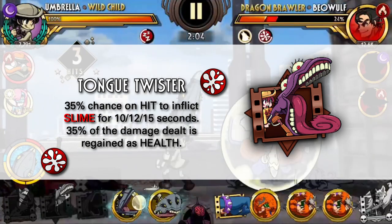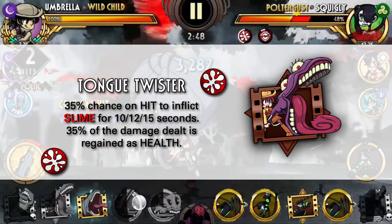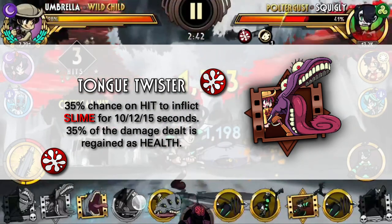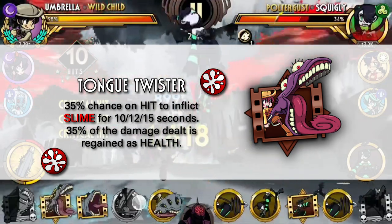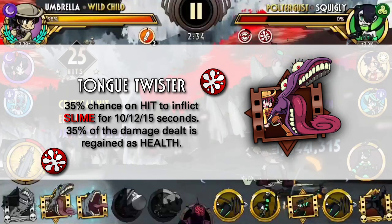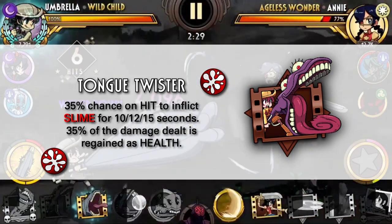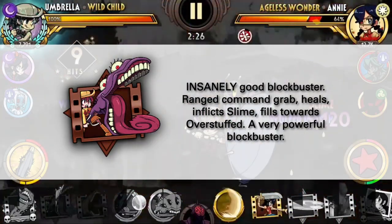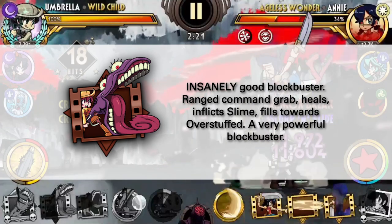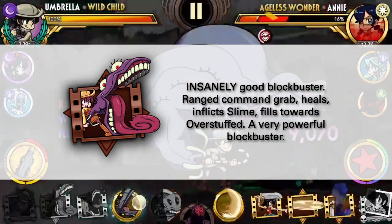And that brings us to Tongue Twister, which still remains one of the best blockbusters for Umbrella and possibly the whole cast. It's a command grab that is also a ranged move, so you can grab the opponent from afar. It is easy to combo with and increases your hunger meter towards Overstuffed while also inflicting Slime and regaining health back. Like Acid Reflux, it did get a tweak due to stackable Slime, but its use should still be roughly the same. This is a crazy, fully packed blockbuster — very similar to Fukua's Inevitable Snuggle as another command grab blockbuster that heals you, except this one is so much better because it's also ranged.